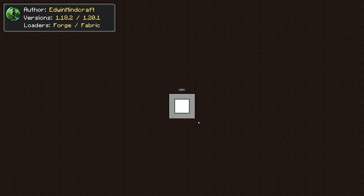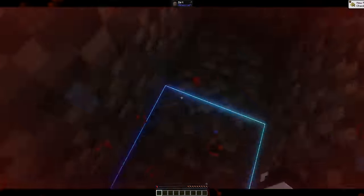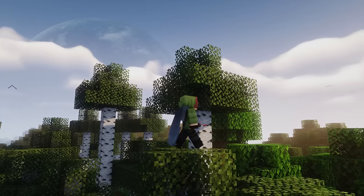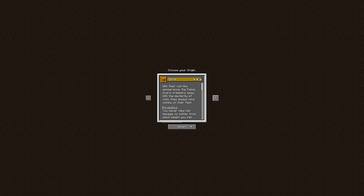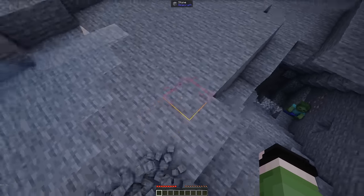Origins is a mod that will allow you to choose an origin that you cannot change afterward, so choose carefully. Some of these origins can turn you into a human fish and others will make you a bird. There are a couple of dozen more origins to discover, so I highly recommend adding this mod to your list.